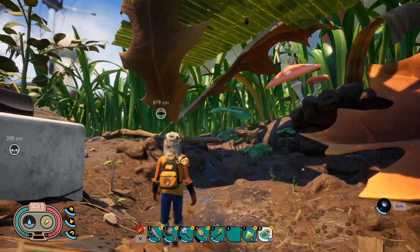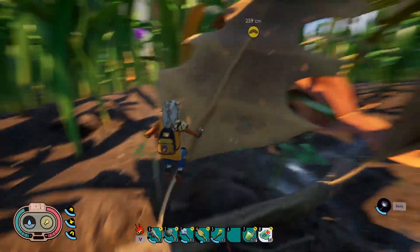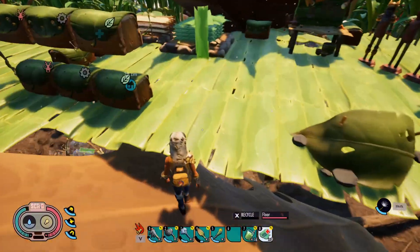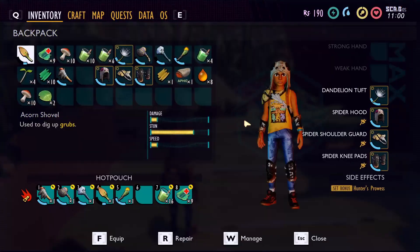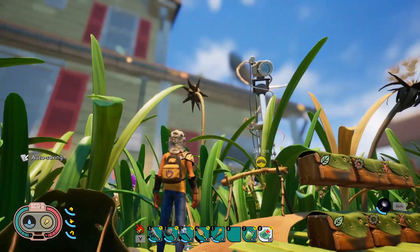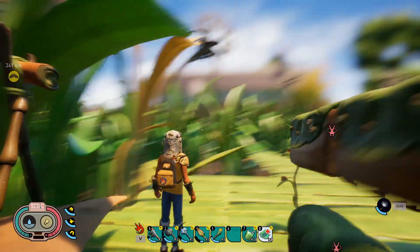You don't want to be falling from a really long distance and have the glider run out halfway through falling. Always keep a fresh one — I would say once it starts to change color and goes red, throw it out. You can take that chance if you want, but I don't. They're too easy to get — dandelions respawn all the time. You can cut them down and grab a bunch more tufts, as you can see here.